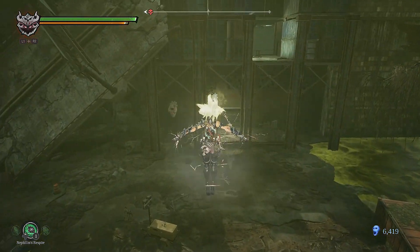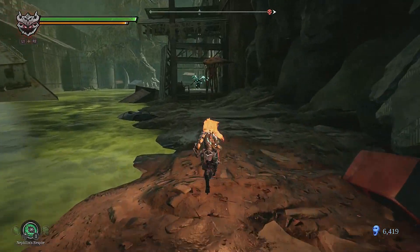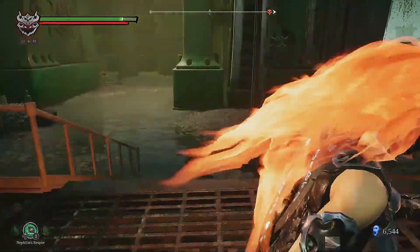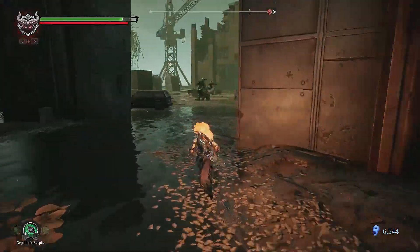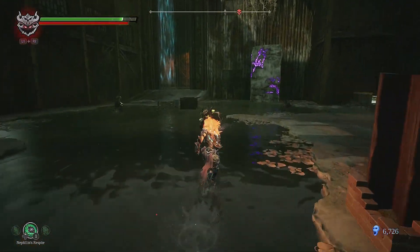Use the Storm Hollow to get across and go to the left side. Then you want to go to the right side, and you see this wall here — you need to use the Stasis Hollow to climb up to it, so you want to go over there.